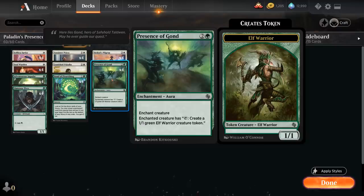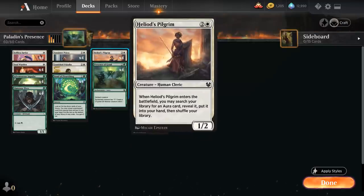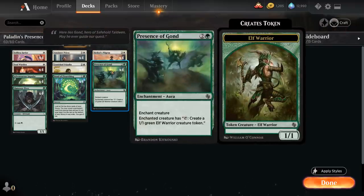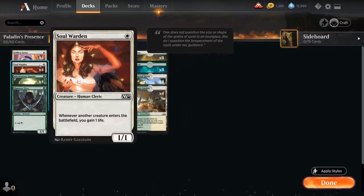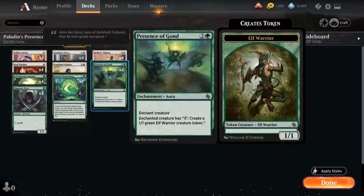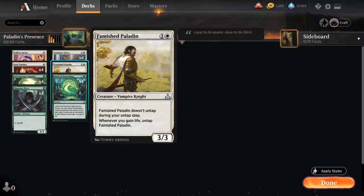Besides our 4 copies of Presence of Gond, we also have 4 copies of Heliod's Pilgrim — a 3-mana 1/2 human cleric that, when it enters the battlefield, lets us search our library for an Aura card and put it into our hand. This helps us find Presence of Gond, essentially giving us 8 copies of Presence of Gond in the deck. So the deck is pretty consistent despite being a 3-card combo deck, because we have 8 copies of the life gain effect and 8 copies of Presence of Gond. The only truly unique piece is Famished Paladin.